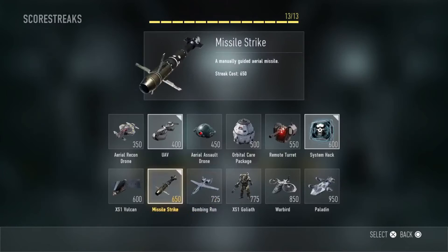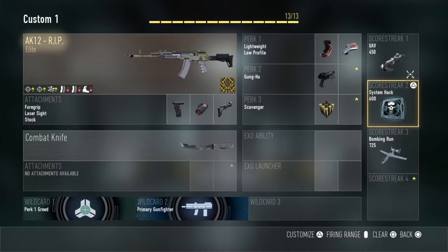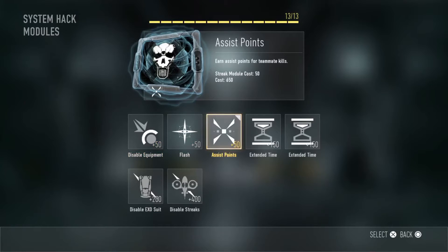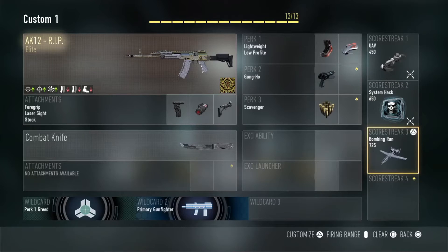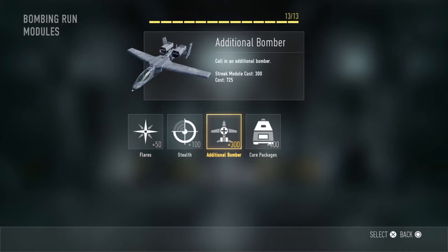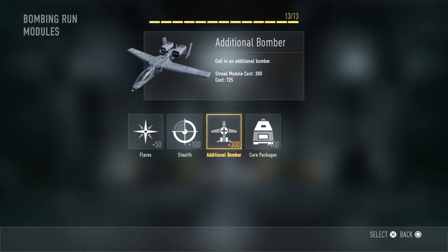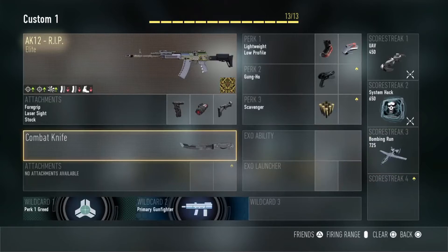These killstreaks are not the current ones I actually use — other than UAV, I do use UAV. I'll go ahead and equip them then. I use system hack and bombing run. UAV has extra assist points which will help me quickly get my system hack, and for the system hack I have assist points as well to quickly get my bombing run.